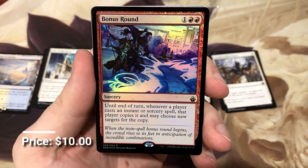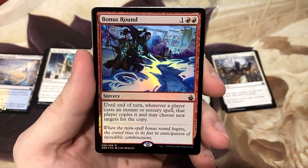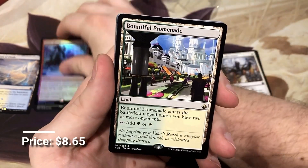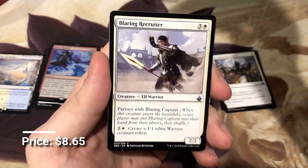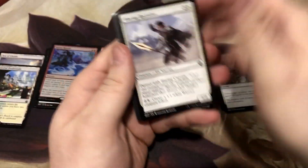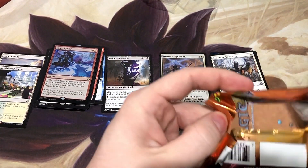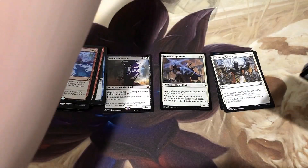We got a foil Bonus Round — this is a really good card; it makes for some pretty dynamic plays. And we got the Bountiful Promenade. That's a nice little pack right there. That's our foil rare — it's not a bad one. Pretty solid. The foiling on this set was done really well.